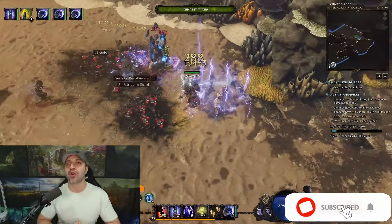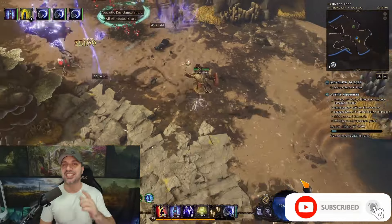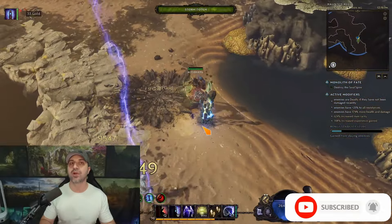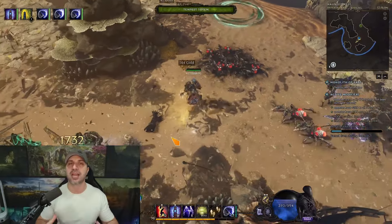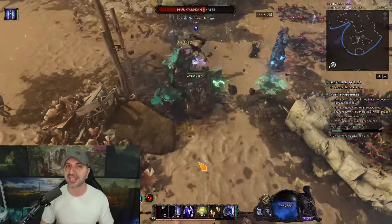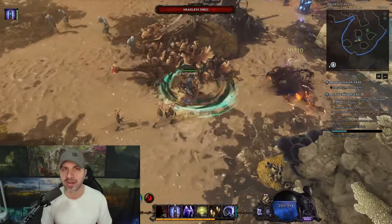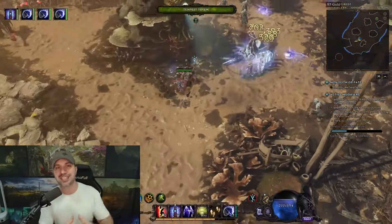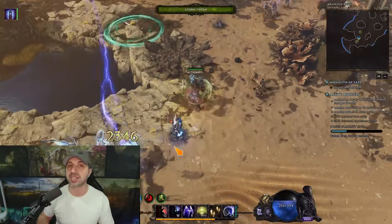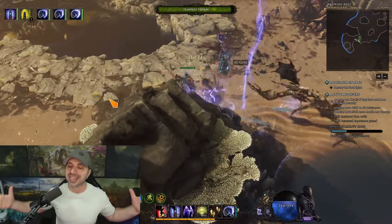Hello everyone and welcome to the Action RPG Build Guide Edition. Today I'm ready to drop my brand new strongest shaman I've ever made — the Storm Totem build. I apologize, I sound very nasally, I'm fighting a little cold right now, but the show must go on. Everything is timestamped in the description below if you need to bounce around.